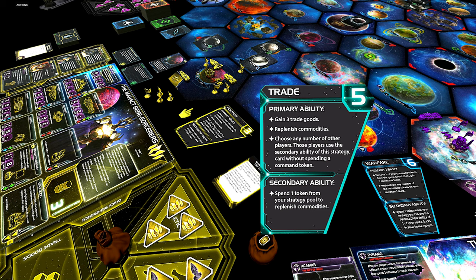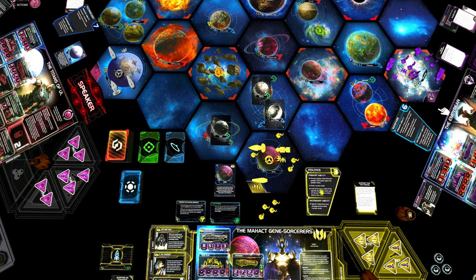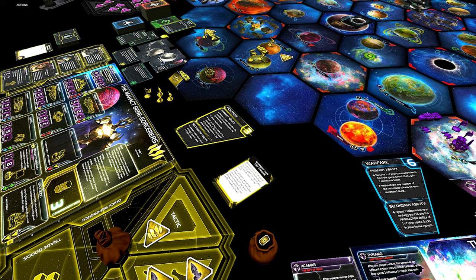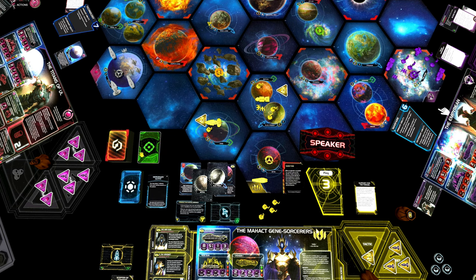So we get more trade goods or more resources to build more units or research technology. Or it could be the leadership card — so we gain the three command tokens but also have the opportunity to buy more. But with the politics card, we also get to draw two action cards and look at the top two agendas in the agenda deck. Similar to the previous first round demonstration, we gain control of three planets in two systems and produce some units in our home system. But this time we gain the speaker token, so we get to pick strategy card first in round two — which can be very powerful.